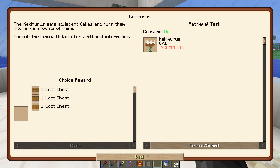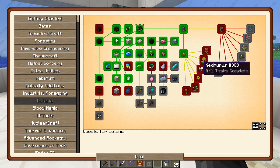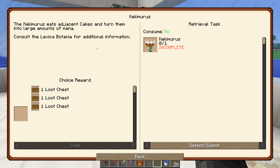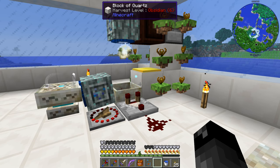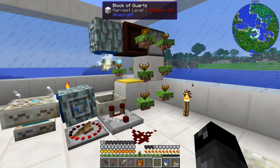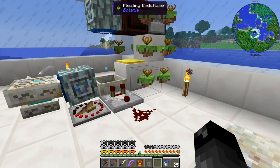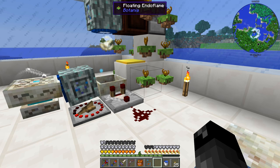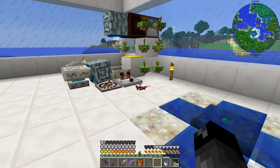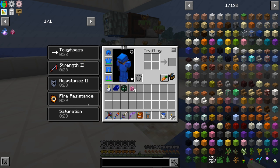Not only should we look at upgrading this, but we also have quests to make better flowers to upgrade. We're going to go with the cake flower. In order to generate mana with this, we have to have cake placed in the world nearby for it to eat a slice and generate mana. So we have to figure out how we're going to make cake, how we're going to place it, and we have to make this flower.